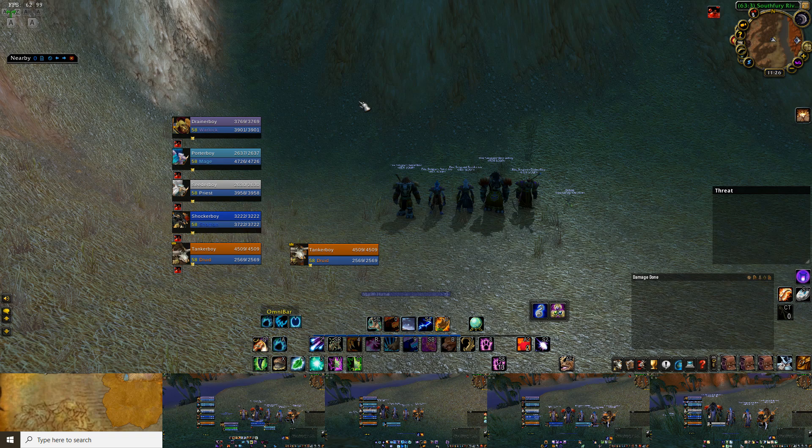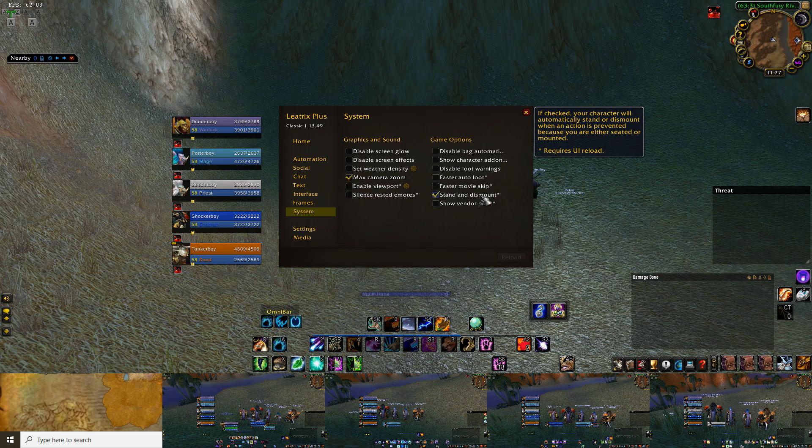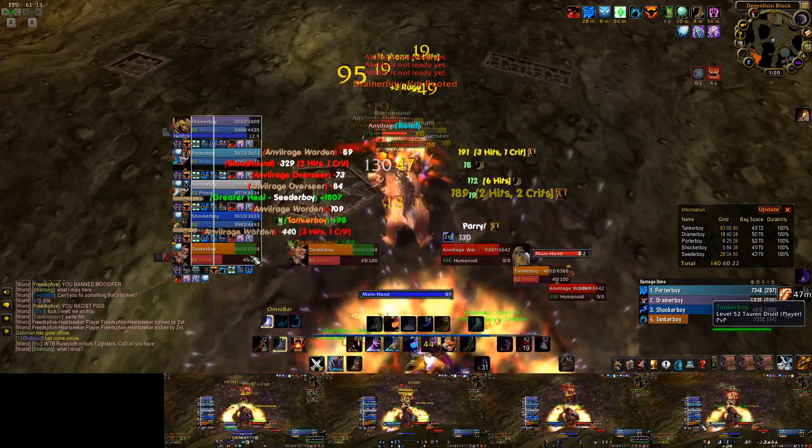So you have your first team made and there are a few things you want to make sure you have. Some nice add-ons — I would recommend Leatrix Plus and EMA. Leatrix lets you do some cool things like automatically vendor grays when you talk to a vendor, automatically repair when you talk to a vendor, and automatically dismount or stand up when you try to use an ability. EMA has a ton of options as it is a multiboxing add-on. I personally just use it for my team to auto-accept invites to party and auto-set the loot to free-for-all. Everything else I pretty much have turned off.